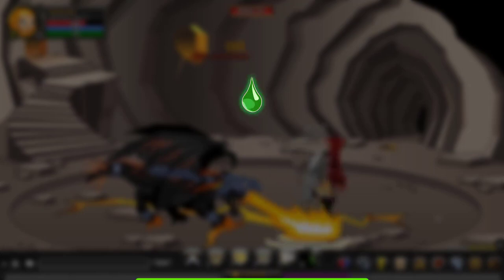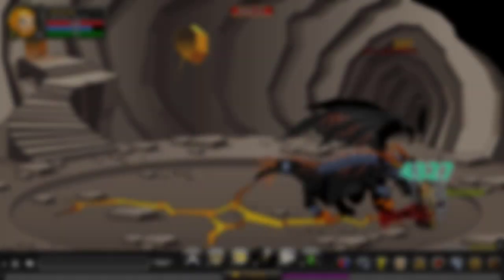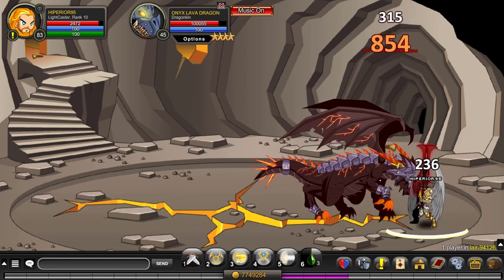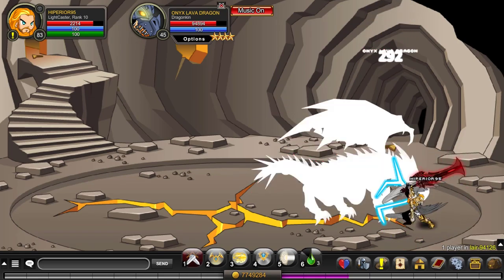Now, we've got an offensive scroll, which is the Cantor's Lament. This scroll deals a big amount of damage and adds a follow-up DoT that gets stronger over time. It also has a very short cooldown, which allows you to spam it on cooldown if you have a good cooldown reduction.